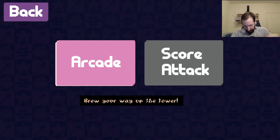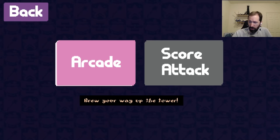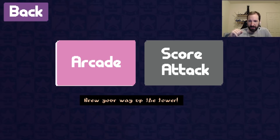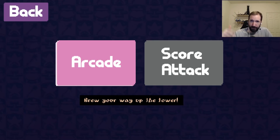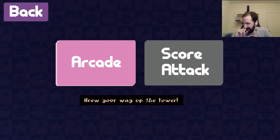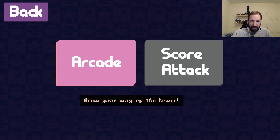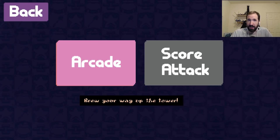It looks like we've got Arcade and Score Attack modes. I don't know if there's a tutorial or anything, but this game is very Arkanoid-ish, breakout-style. The twist is that ingredients for potions fall from destroyed bricks into a cauldron at the bottom of the screen. It's got a witch theme, it's pretty cool. You've got to block the wrong ingredients from falling in and try to survive, because if the wrong ingredient falls in it hurts you. So let's jump in.